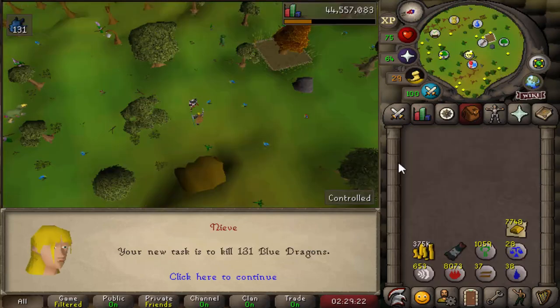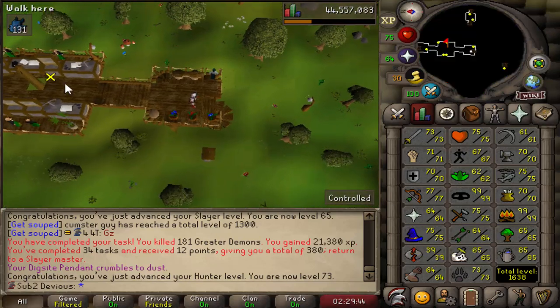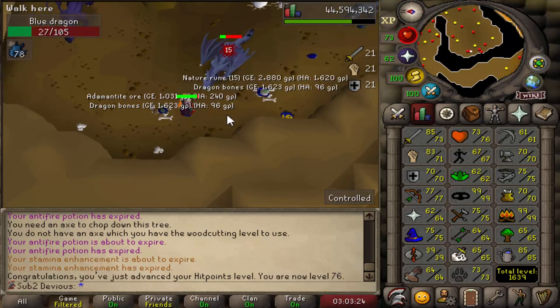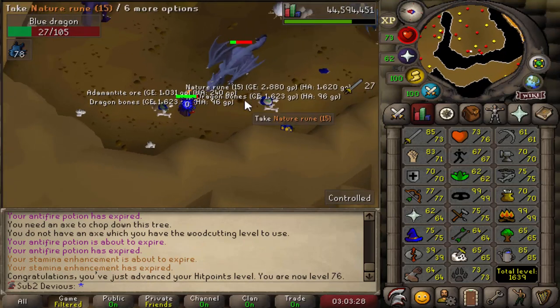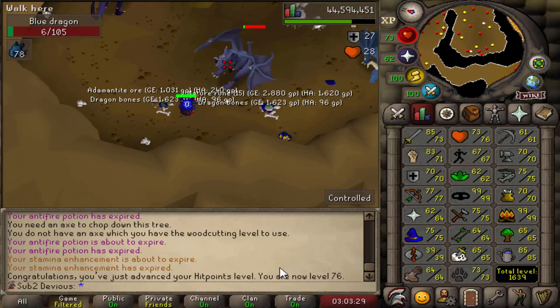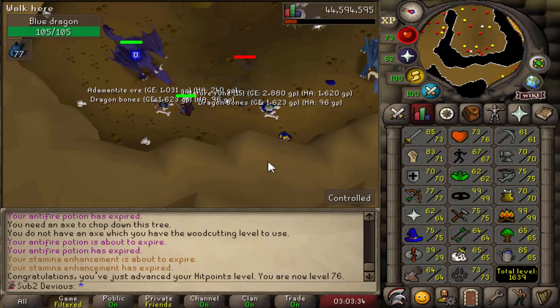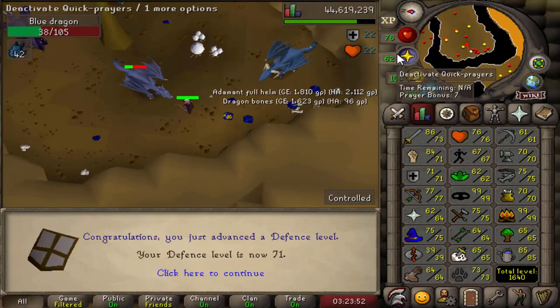131 more Blue Dragons! For the most part, every blue dragon task I get is either a full prayer level or really close to one. I need to start paying more attention to these levels — I just hit 76 Hitpoints and I'm also 5k away from a defense level. Hopefully I won't miss that one. And 71 Defense — 42 kills left to go on the task.